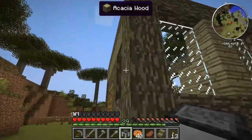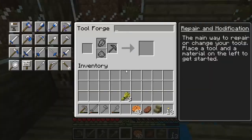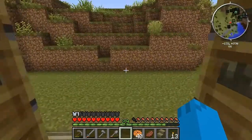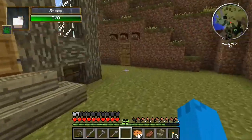We have this little house out here, it hasn't got a roof yet - my things usually tend not to have a roof. This is what I want: I want the hammer. So I'm going to need some plates, I'm going to need this hammerhead, and I think it's a strong tool rod or something like that. So why don't we go ahead and make one of those?